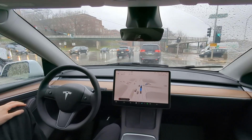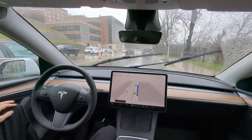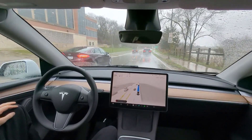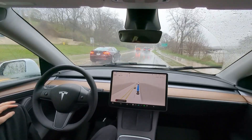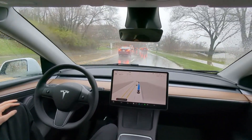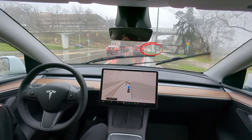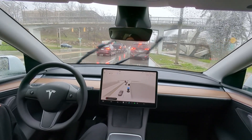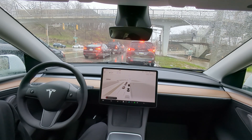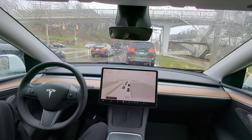One thing I love about FSD is it's always watching the green light — never distracted, always ready to go. Unlike human drivers who take the opportunity to scroll through TikTok or YouTube Shorts at a red light. We have a pedestrian; looks like she might cross — I guess not. I've noticed that the anticipation of pedestrian vectors is really, really good. If it looks like somebody has intention of crossing, FSD picks up on it really well.